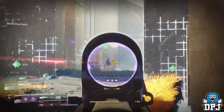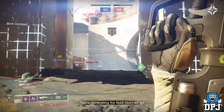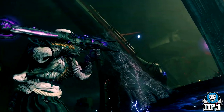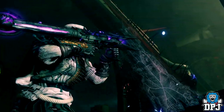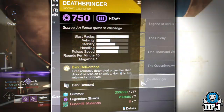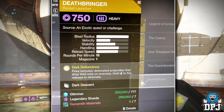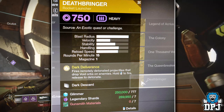Out of PAX we have seen images dropped — or leaks — to the world, and today we check them out. Firstly, that badass Void rocket launcher people refer to as a Void Gjallarhorn. We actually have more information on this: it's called the Death Beringa, its intrinsic perk is called Dark Deliverance, which fires remotely detonated projectiles that drop void orbs on enemies. Hold shoot to fire, release to detonate.